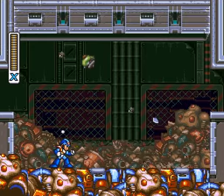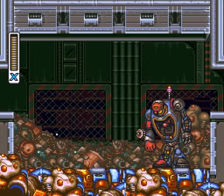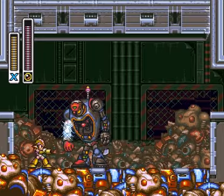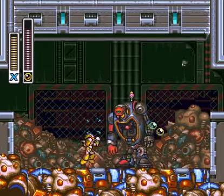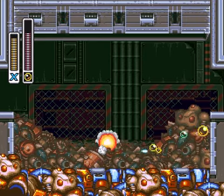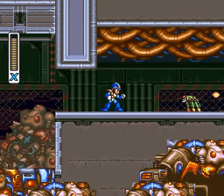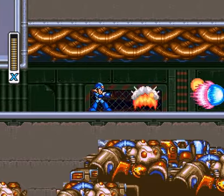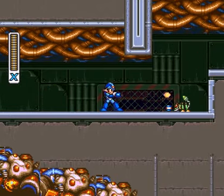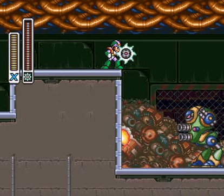Uh-oh, looks like another mini-boss. Guess we'll have to send him back to the trash pile. Again. Now, we could continue doing this the loser-y, stupid way, but instead let's just do it the fast way. Wow, you don't have to fall to pieces about it or anything. Here's our friend again with a couple more attacks — he's dead. See, here's another section where you can just get tons and tons of energy. I remember exploiting this as a kid because I needed to have all my E-tanks filled, because I'm terrible at video games.